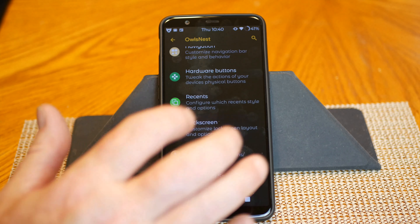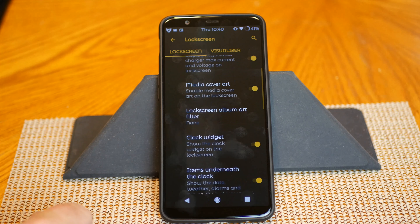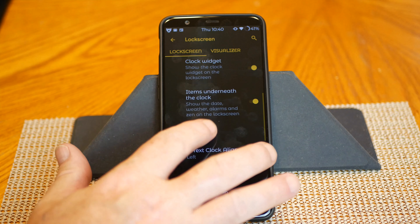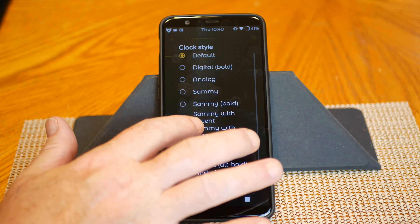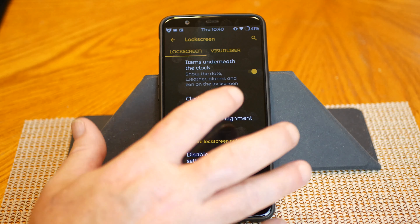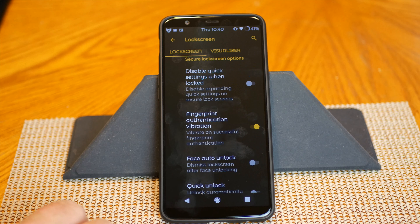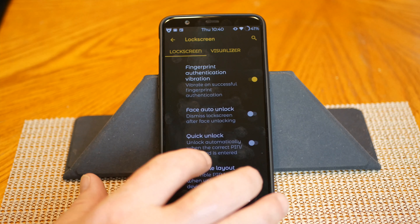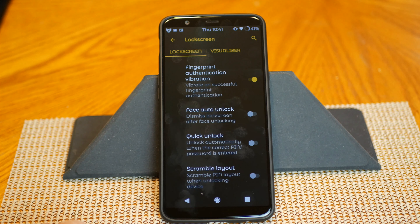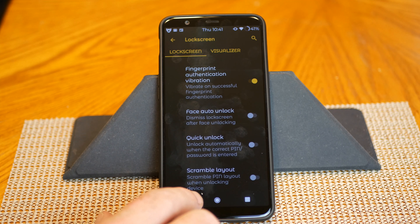Next up is Lock Screen. First up are your shortcuts — left and right that you can change — then charging info, media cover art, lock screen album art filter, and clock widget. You can turn the clock on or off, choose items underneath the clock, and your clock style offers quite a few different options. I'm running default. You have text clock alignment — left, center, and right — disable quick settings when locked, fingerprint authentication vibration, face auto unlock, which this OnePlus device does support, quick unlock, and scramble layout.